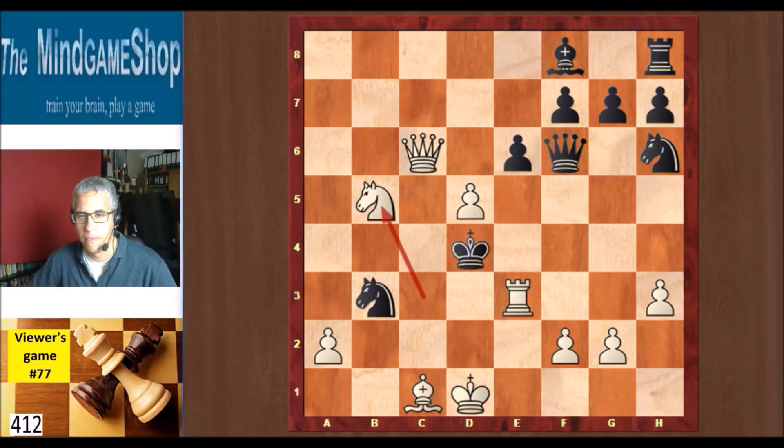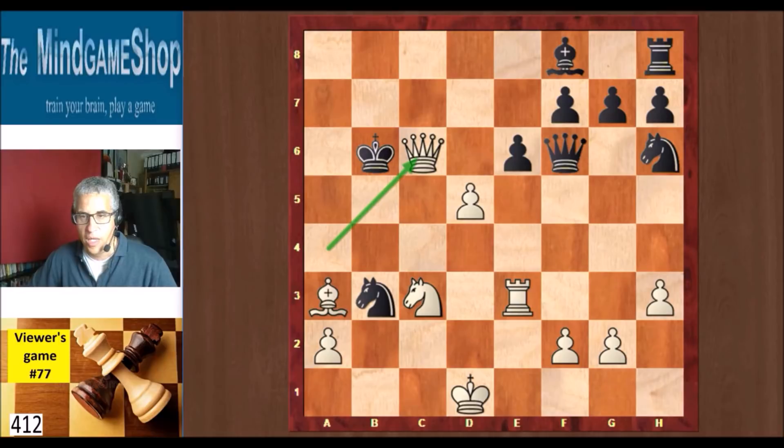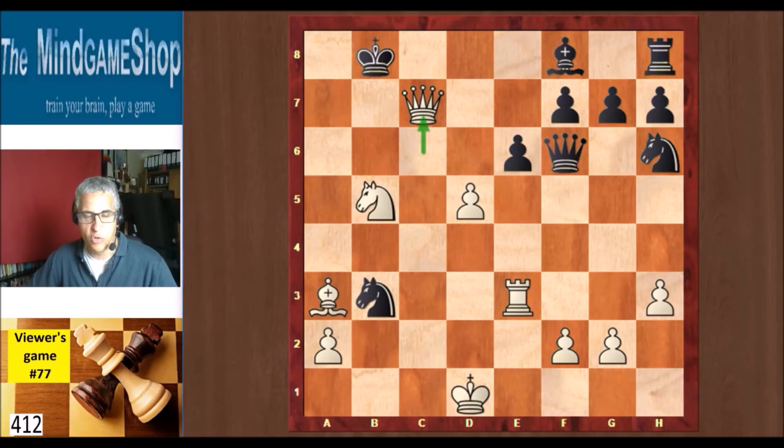But after Kc5, Tony played Ba3 check. Kb6, and now Tony does find the mate in 4. So again, if you want to look for yourself, put the video on pause and see how there is a forced checkmate in 4 moves. Tony found it. He played Qxc6 check. If you go to a5, then it's mate in 1 with Qb5. And if you go to a7, as happened in the game, then there is Nb5 check. Kb8, and mate in 2 from here. Qc7 check was played by Tony, and Black resigned. He has only one move — king in a corner — and then Qa7 is checkmate.